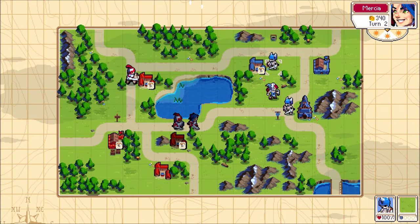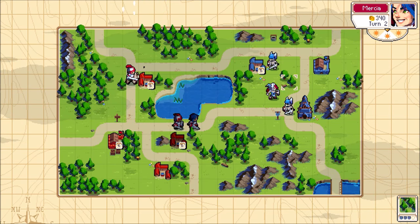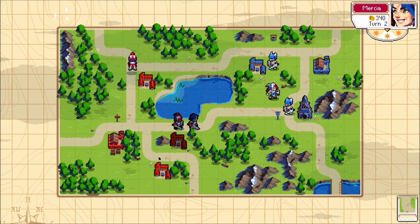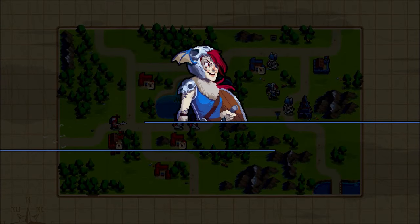So, where can we move? We're just gonna move up to here and go in. We're going to build a pikeman — this pikeman is strong.